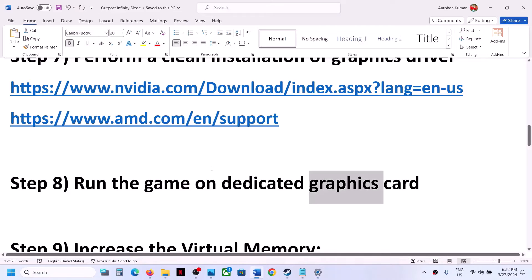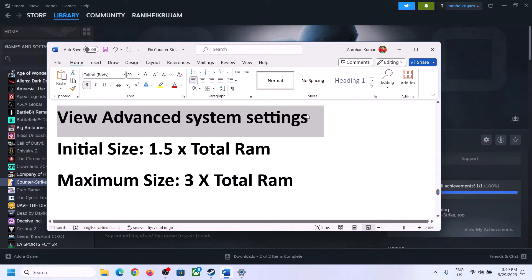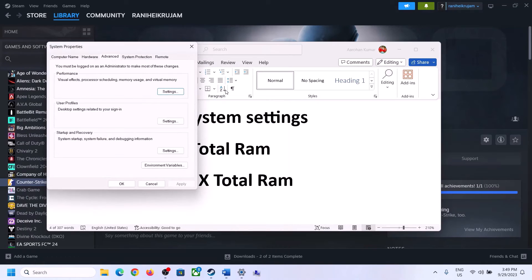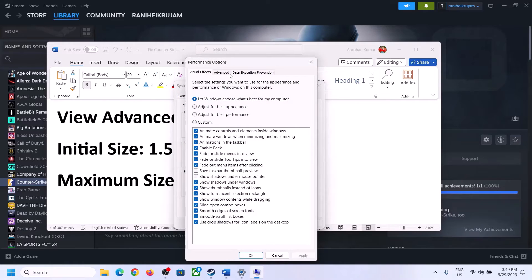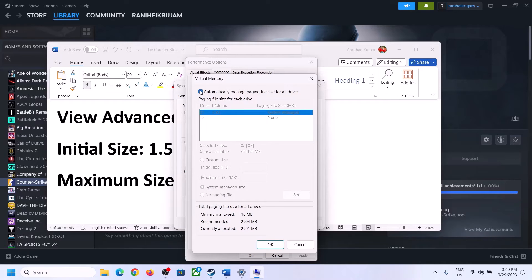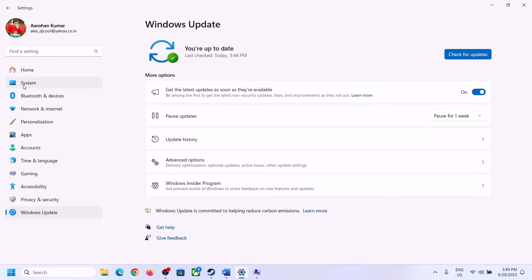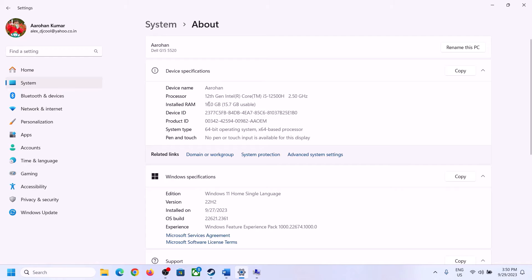The next step is to increase the virtual memory. Type 'View advanced system settings' in the Windows search box and click on it. Click on Settings under Performance, go to the Advanced tab, and click Change. Uncheck the box that says 'Automatically manage paging file size for all drives,' then select the drive where the game is installed. Check your total RAM in Windows Settings under System > About — for example, 16 GB.